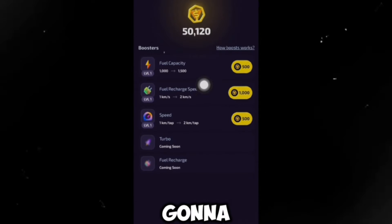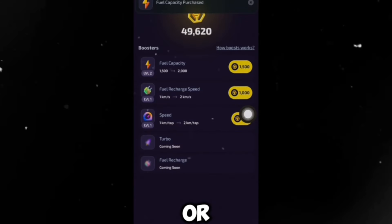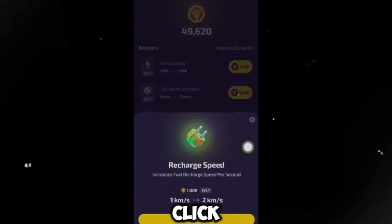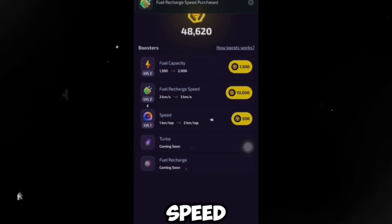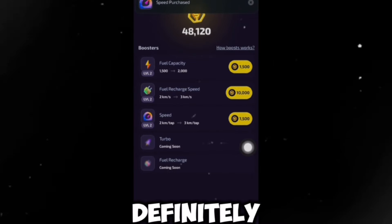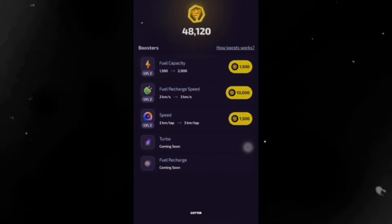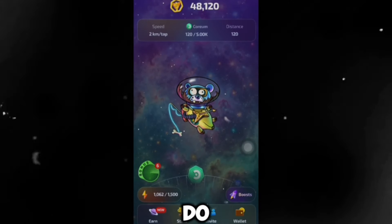Let's say I want to increase my fuel capacity — you can see it will cost me 500. If I click on upgrade, it upgrades to level 2. On the fuel recharge speed, if I click upgrade it also goes to level 2. The speed boost, if I click upgrade, also upgrades — and all of this costs you the Cosmos Beer tokens you've gotten for free.